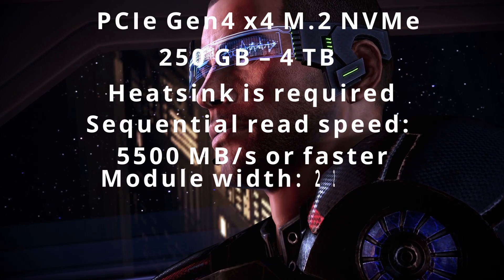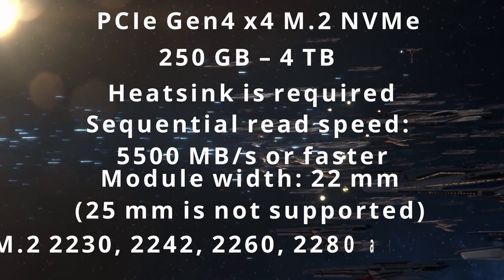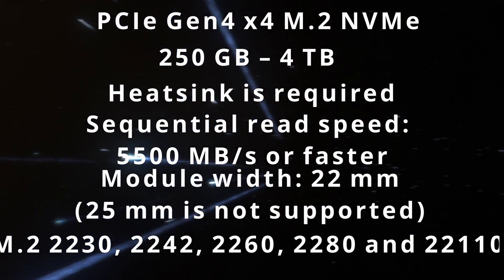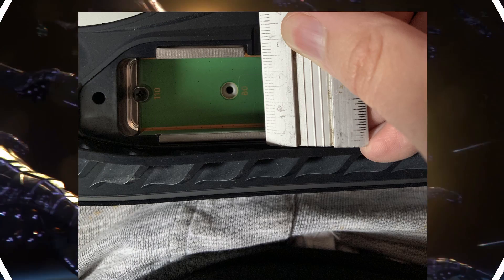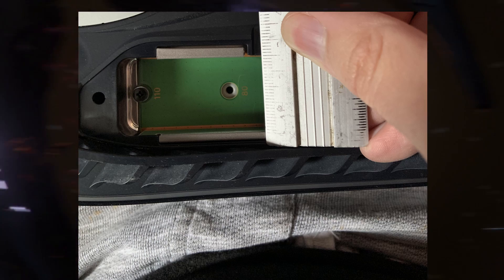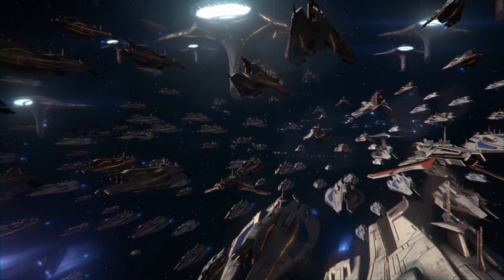The module width needs to be 22mm, as 25mm is not supported. The form factor needs to be M.2 — either 2230, 2242, 2260, 2280, or 22110. The socket type needs to be socket 3. I've measured the width of the port and it is 25mm, so you could comfortably fit an SSD with a width of 24mm or less, including the dimensions of the heatsink. Any bigger and you risk the SSD not fitting into the port, which would be a very expensive mistake.